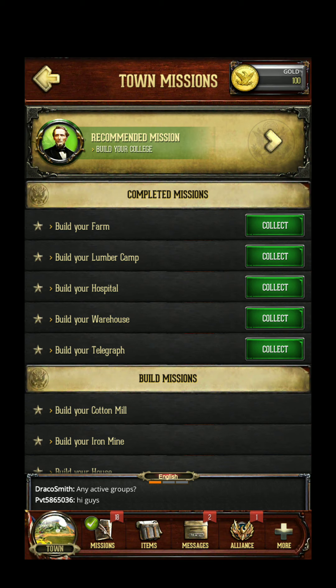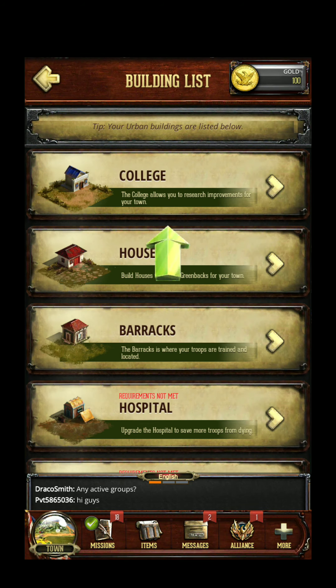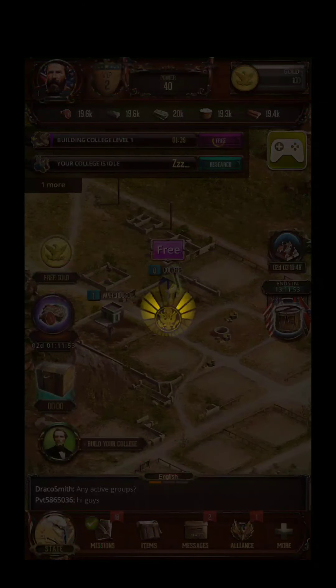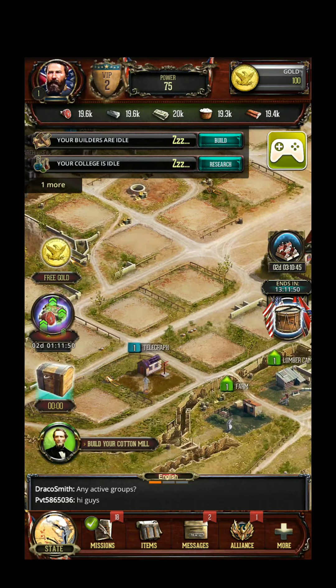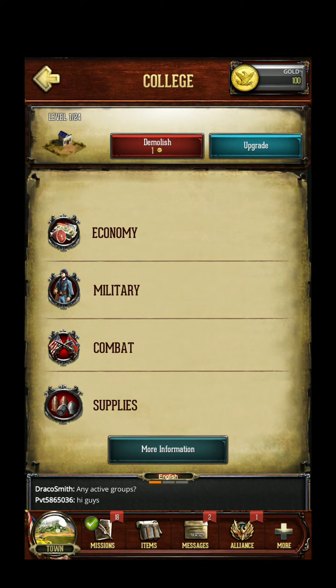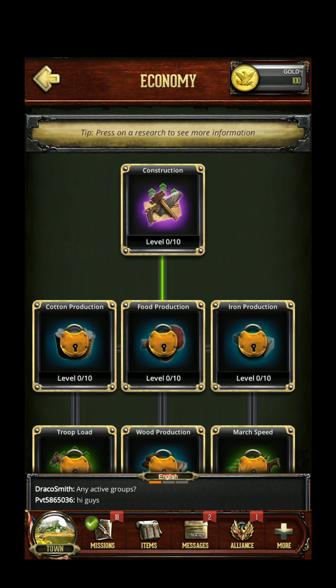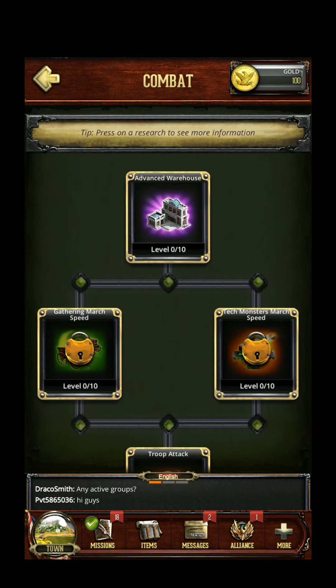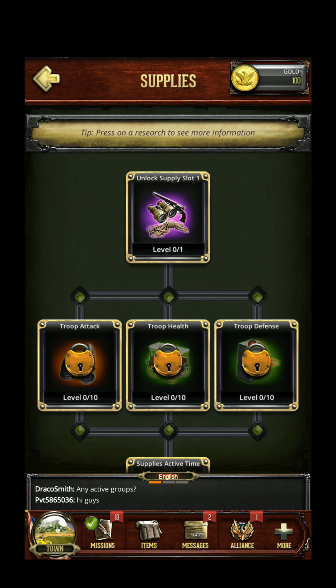Now build a college. The college has been built. I wonder what the college does. We have many upgrades — if you want upgrades, it costs you resources. Military, combat, supplies.